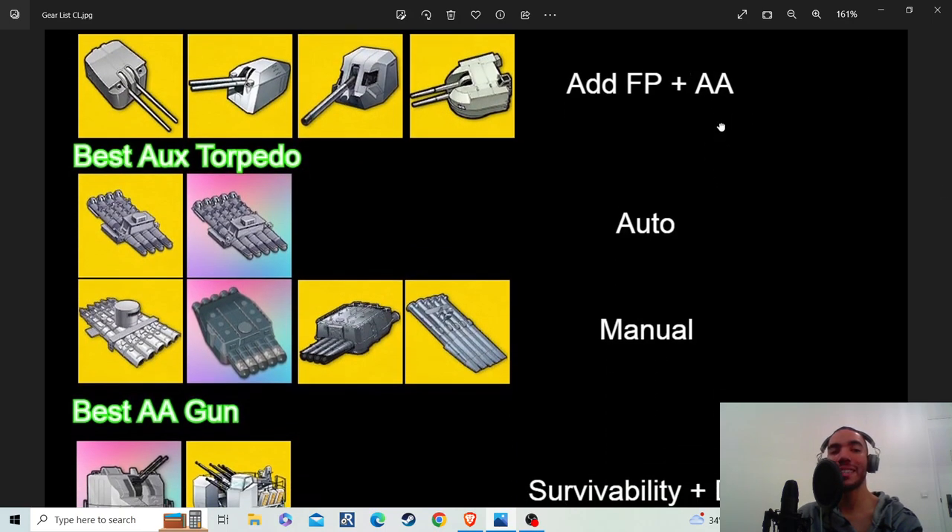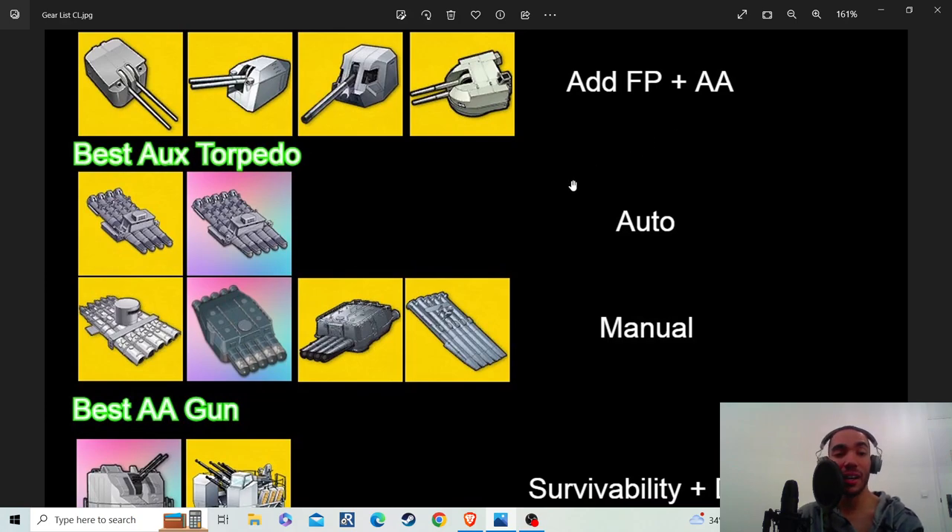Now, if you get to the best auxiliary torpedo on a light cruiser, in most cases it actually has the same thing in common with destroyers. I've tested both the gold quad and the rainbow quintuple. Like I said for the destroyer video, in most cases the gold quad performs better because you are more likely to get every single torpedo to hit, and it fires faster. But the rainbow quintuple has a very high torp stat it brings.